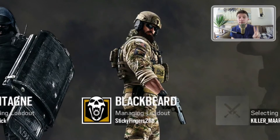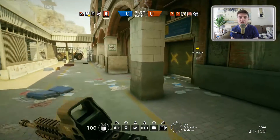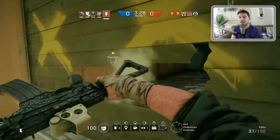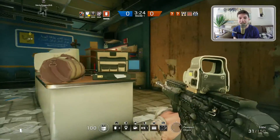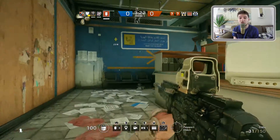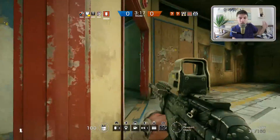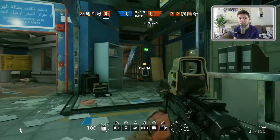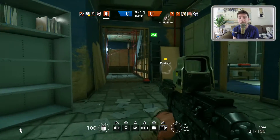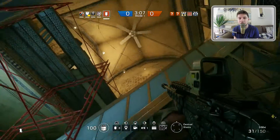First of all, we have two new Operators. At the moment, these are only going to be available to people who have the Season Pass. The first guy is Blackbeard, who has a mountable shield for his weapon. This is a clear, see-through shield that's basically going to be stopping headshots from any target head-on. This is just a huge set of defense for an offensive Operator.